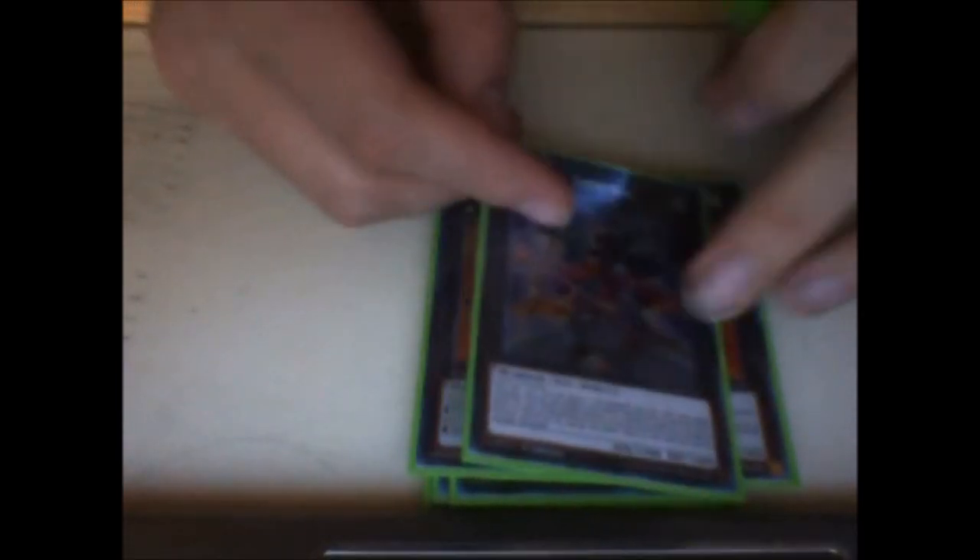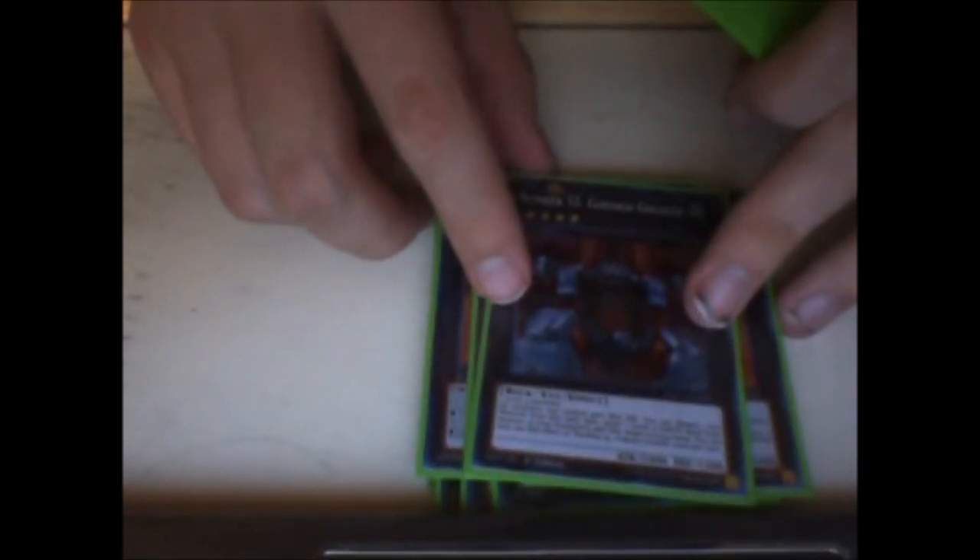Gagaga Samurai is actually really not that bad — you can set it up so it can attack twice. It's a 1900 beatstick that attacks twice, so that's 3800 damage in one turn just from him alone, not to mention Fortresses or any other monsters you have on board. Currently also running Go Goliath.